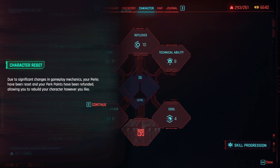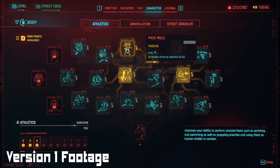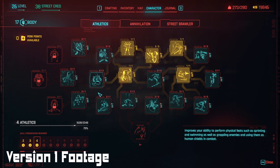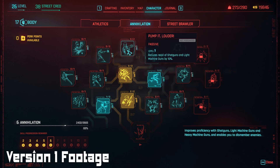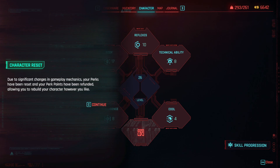Let's take a look at the character tab. Due to significant changes in gameplay mechanics, your perks have been reset and your perk points have been refunded, allowing you to rebuild your character how you like. I never really showed the build in the past videos, because if you've played Cyberpunk, you know that the build system was kind of scuffed. Each individual perk just gave you little tiny stat boosts. It was rough to use. We're gonna take a little bit and rebuild the character, and hopefully end up with something that actually resembles a build.